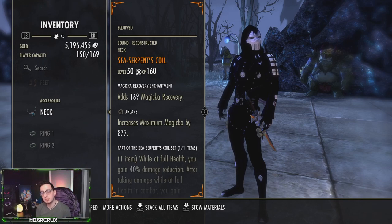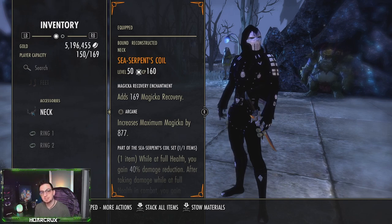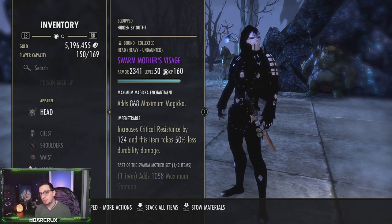On the five-piece we are running Crafty Alfiq, also running 5-1-1 with armor weights five light, one medium, one heavy. For the mythic, Sea Serpent's Quill is the way to go — there's no reason not to run this on your sorcerer since you have access to Streak, and on the PTS you have access to Mist Form, so the slow won't hinder you. On jewelry, one piece of Training and everything else Arcane with Recovery enchants. For traits, I'd highly suggest Well-Fitted or Impenetrable.